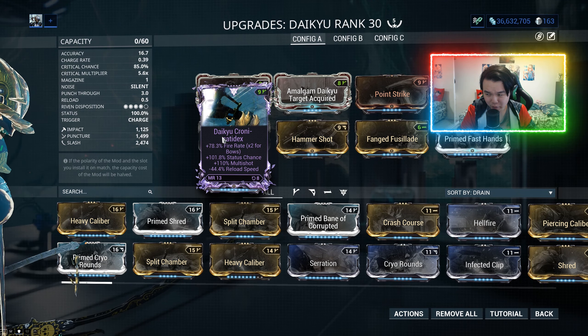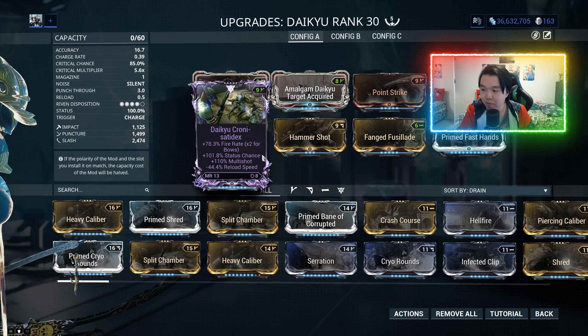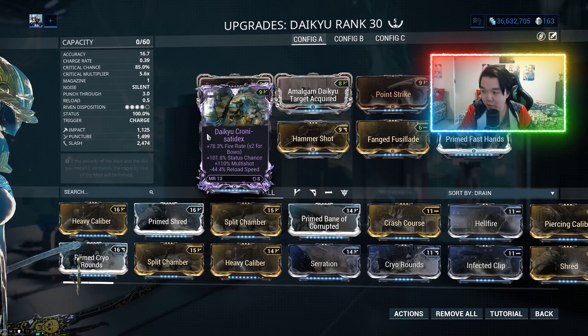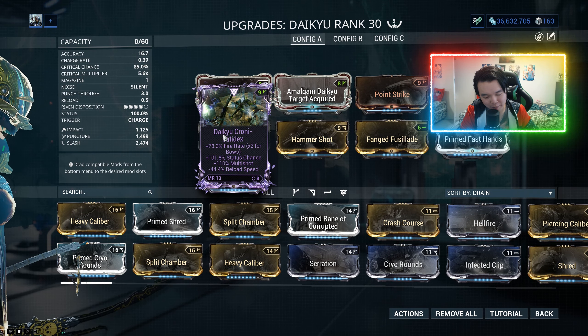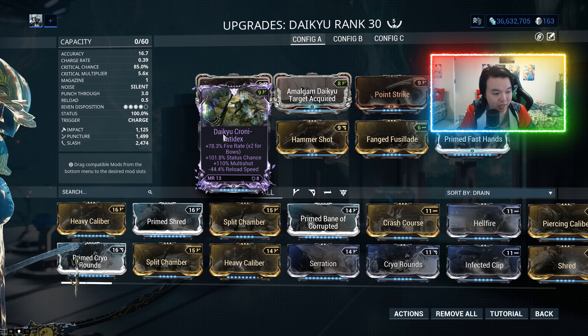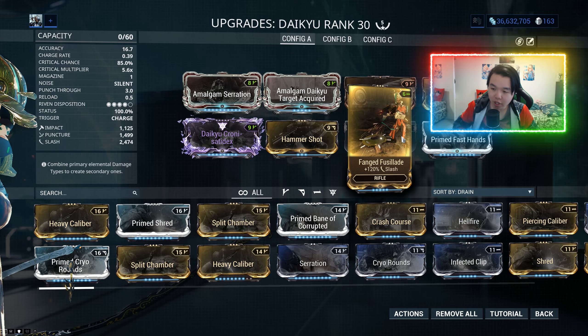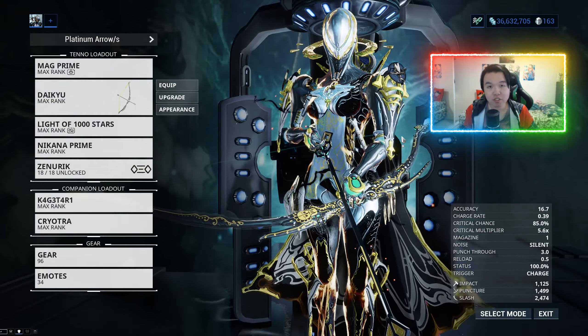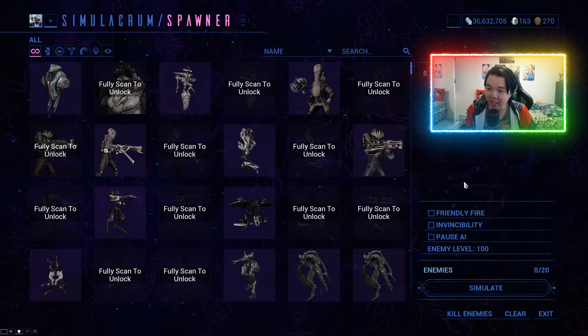The only reason I'm using Primed Fast Hands is to mitigate the 44% reload speed nerf from this Riven. We're also using Hammer Shot because that 101.8% status chance brings us up from 48% base to 100%, and we're using Rime Fuselard — see previous video.